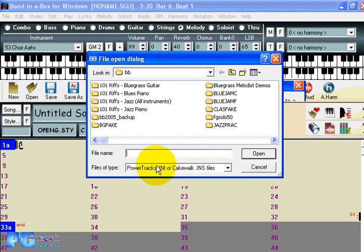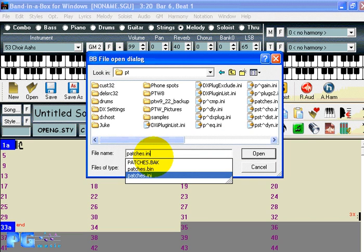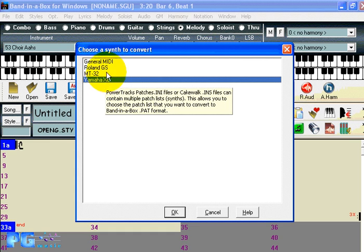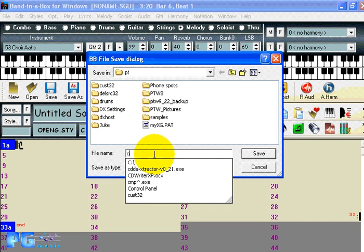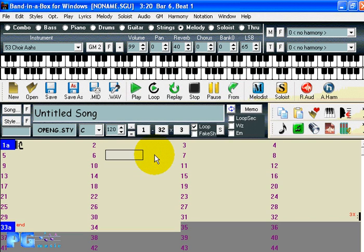In the GM menu you can run the utility to do the conversion. The PowerTracks patch files are stored in C:\PT and in a file called patches.ini. When you load that in you'll see all the synths that are available. Yamaha XG is one we'll convert. It tells us the conversion is done, and we save it to our Band in a Box directory, giving it a name of xxx.pat for demonstration purposes. It confirms the file has been written successfully.